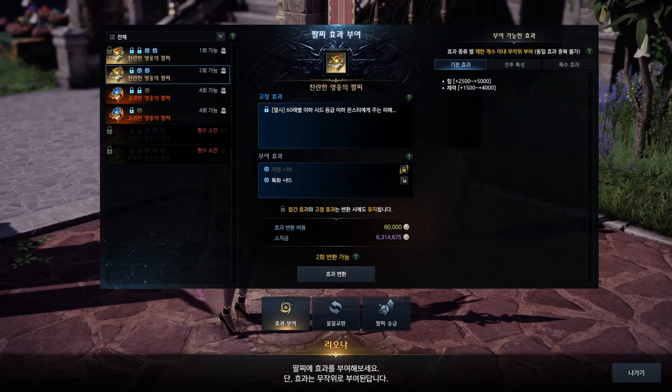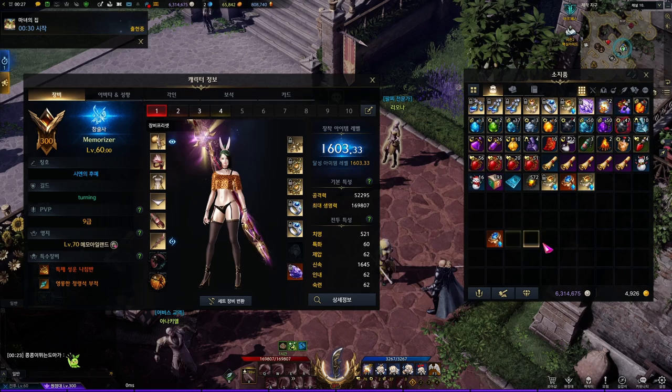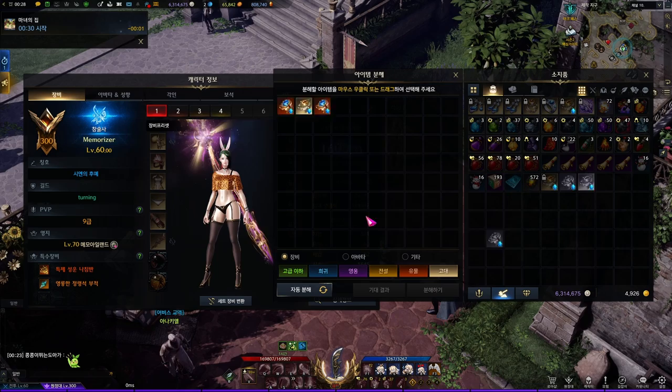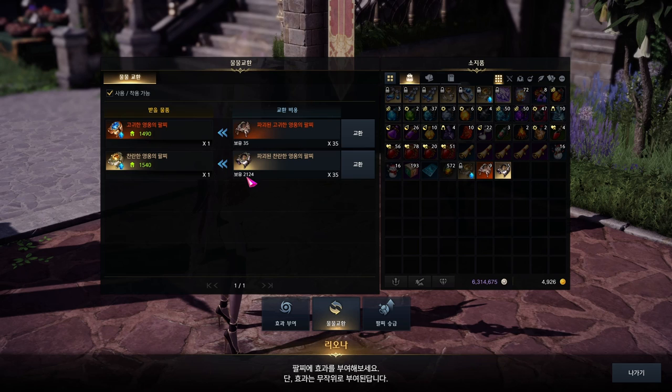The best is to get all options as the best, but it doesn't happen to most people. Let's say you used all 4 chances and ended up with bad options. You can either wear it, or you can dismantle the bracelet. If you do, you will get fragments. And with these fragments, you can click the second tab right here and exchange it for a random bracelet. It requires 35.